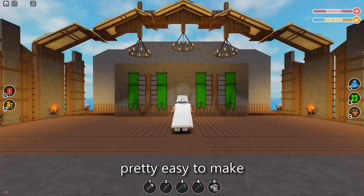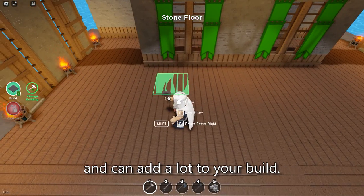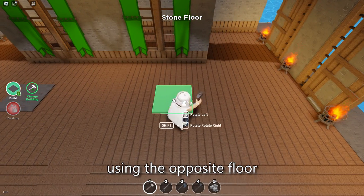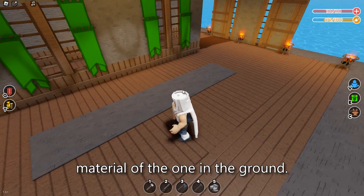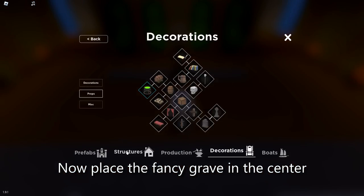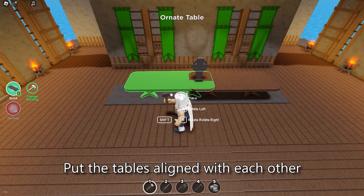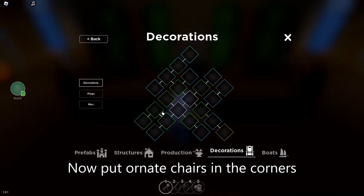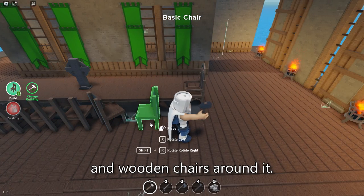This one's pretty easy to make and can add a lot to your build. First, start by creating the carpet using the opposite floor material of the one on the ground. Now place the fancy grave in the center and at the edges of the bottom. Put the tables aligned with each other to make it seem like they are connected, then put ornate chairs in the corners and wooden chairs around it.